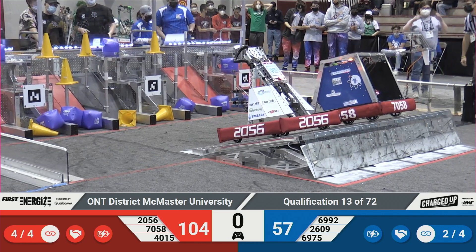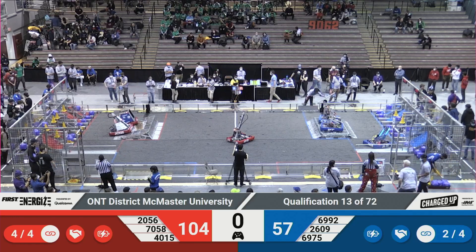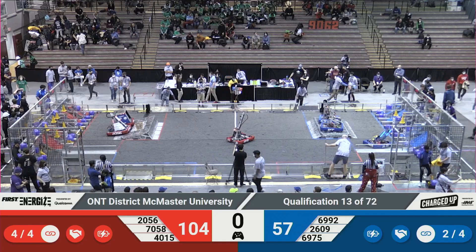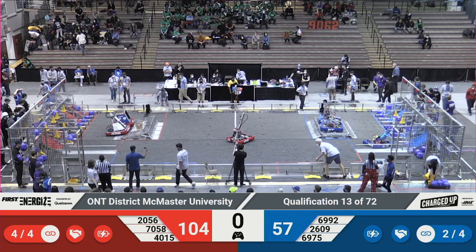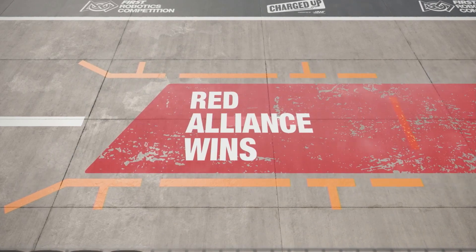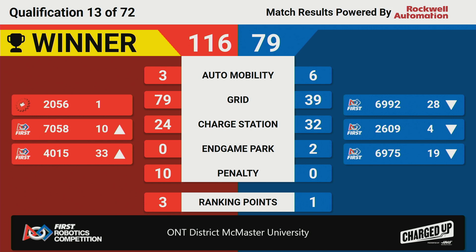And that is time. We'll have your official scores ready for you in just a moment. And the scores are in — let's take a look at the match. That match goes to the red alliance with a score of 116 to 79. The red line is walking away with three ranking points. 2056 still holding first place, where the alliance partners are moving up in the rankings. Although on the blue line's side, 2609 due to only getting one ranking point.